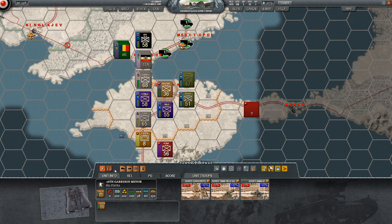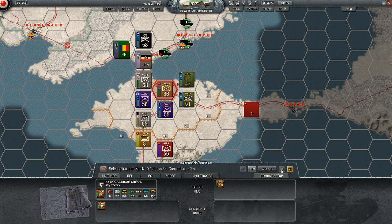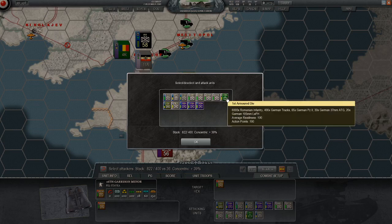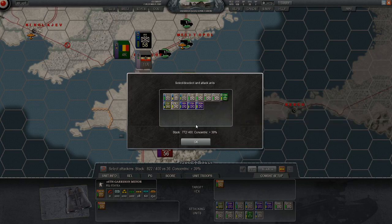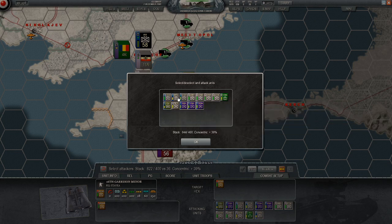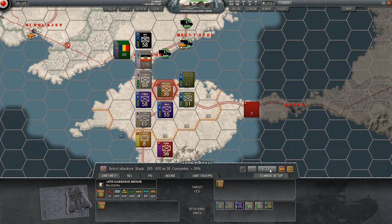Alright, well, we've got it surrounded. We can attack with a lot of units. Of course, we also have a difference that was made at Rostov. There's not many in there, and we do outnumber them ten to one, but they will have entrenchment.